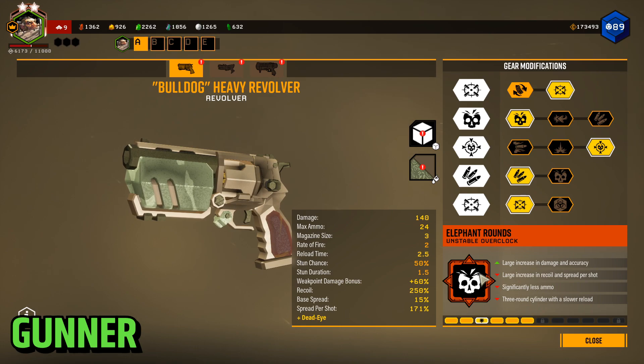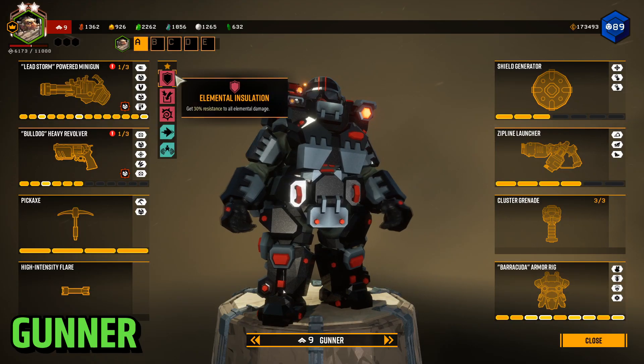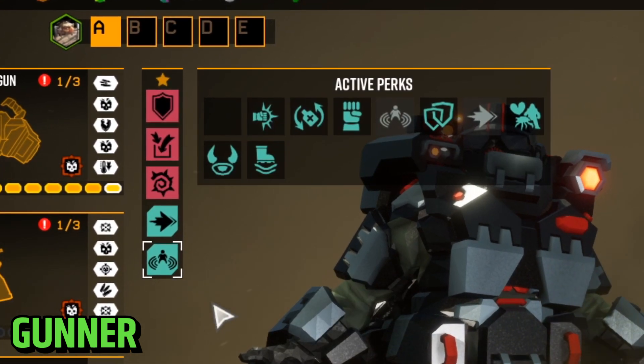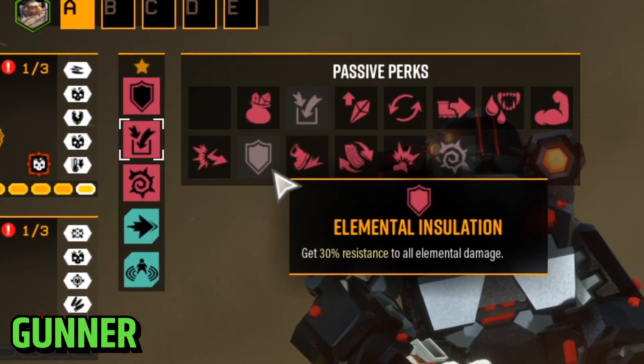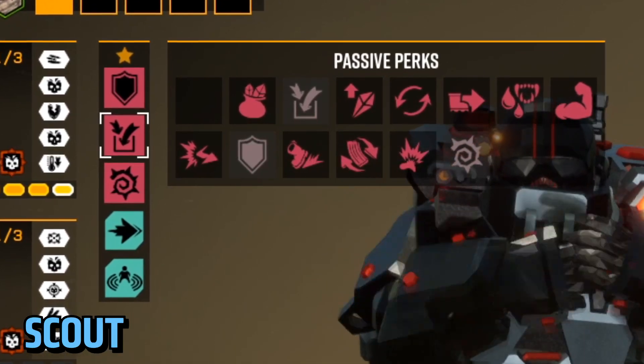For the revolver I use Elephant Rounds because it basically turns it into a sniper. For perks, I usually go this setup if I'm solo. If I'm on a team I'll change one slot for Field Medic, maybe Friendly or Resupply if necessary, but the rest stays consistent.